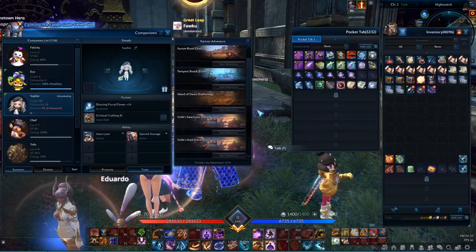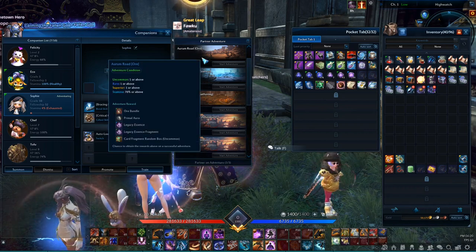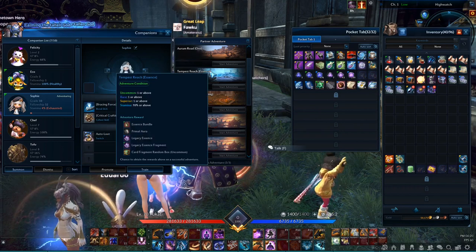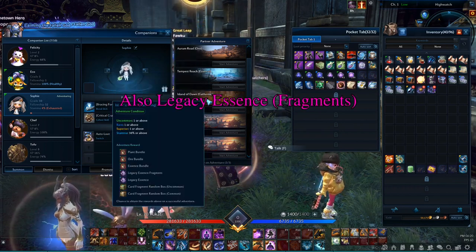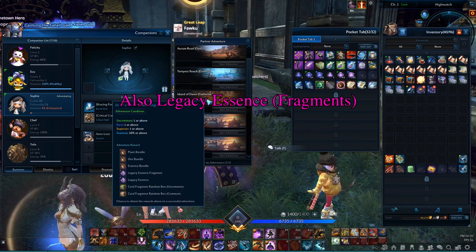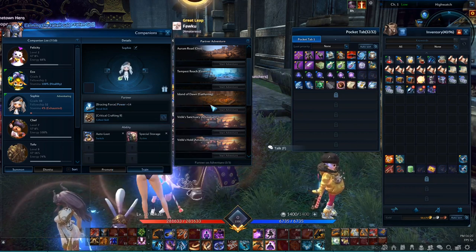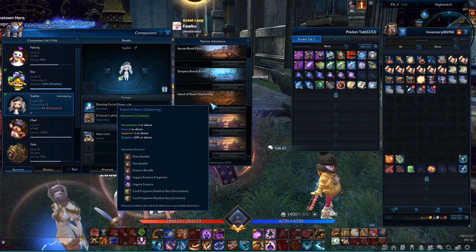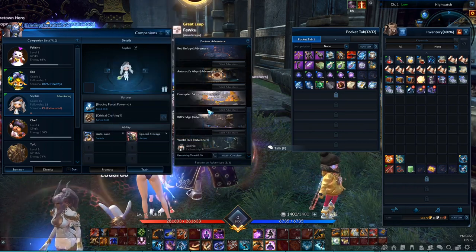Once you have level 1 companions, you can send them on other adventures. They will bring back some other materials such as ore, essences, or plants, but sometimes they will also give you candy which you can use to level up your pets faster. You can use legacy essence to get a bunch of pets for free. So using legacy essence and candy, you can get your companions to grade 10 quite easily.